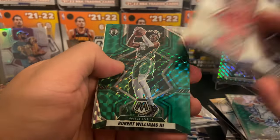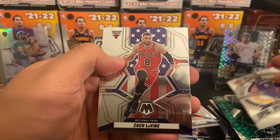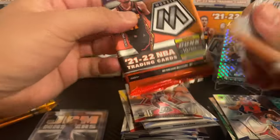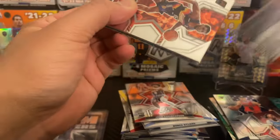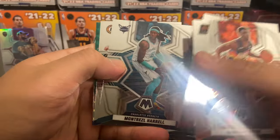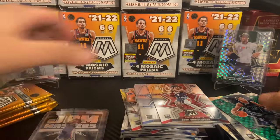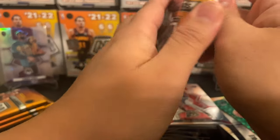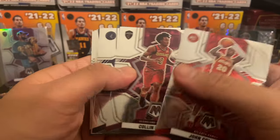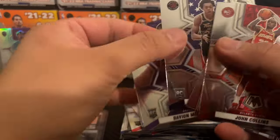Tremont Waters, Patrick Williams, Time Lord on the Color Match — very nice — LeBron James Epic Performers, Zach LaVine on the National Pride and a Brandon Boston Jr. Campaign, Robert Covington, Trez, Rubio, Desmond Bain on the green Mosaic and Isaiah Jackson base. John Collins, Colin Sexton, Malik Beasley, KD on the Elevate, Scotty Barnes National Pride — go ahead and sleeve up this Scotty.